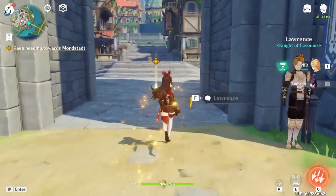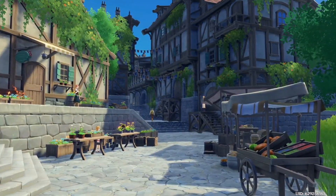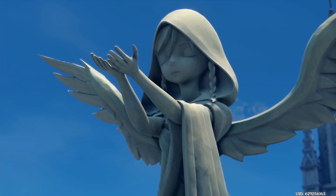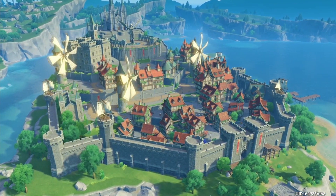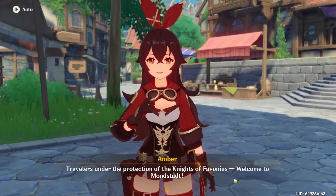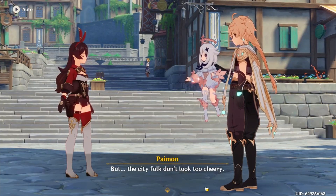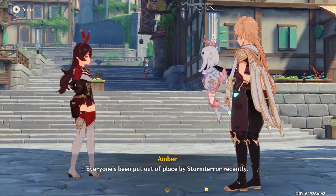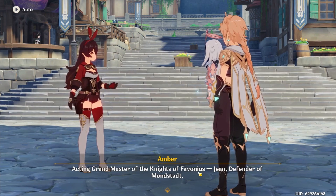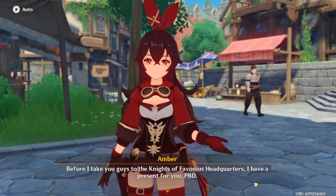So do we just go inside? This place looks cool. It's definitely very large for a city. Let me officially introduce the city of Wind, Dandelions, and Freedom — travelers under the protection of the Knights of Avonius. Welcome to Mondstadt. Finally, no more having to camp outdoors. But the city folk don't look too cheery. Everyone's been put out of place by Storm Terror recently — the dragon? I mean, it is a dragon. Jean? She knows something about the God of Anemo.